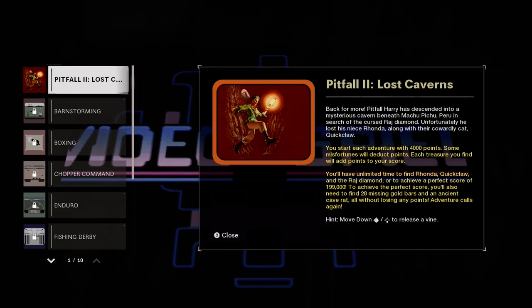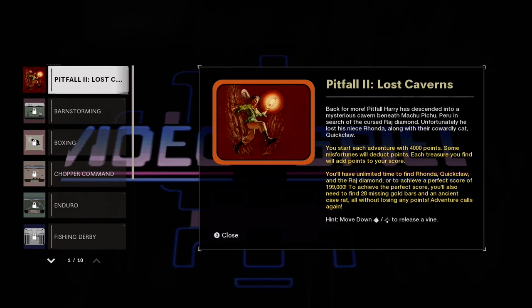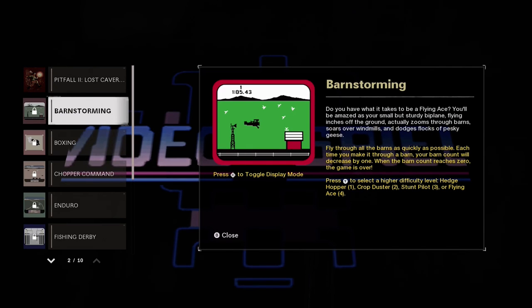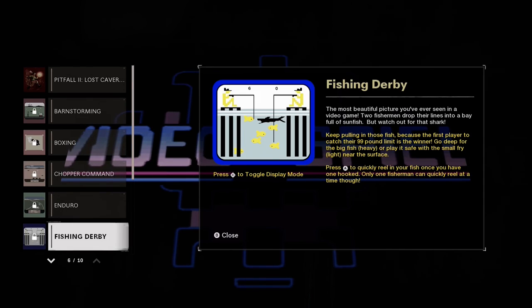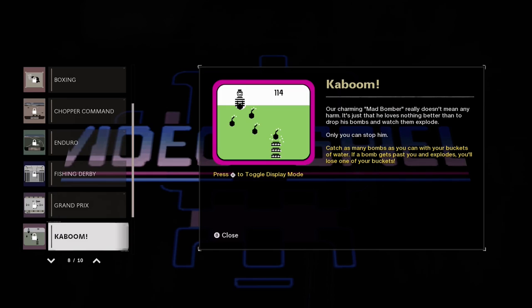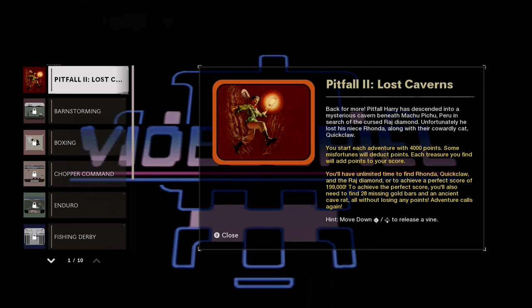We also have this arcade that lets you play these games. These are locked, so I'm imagining you have to progress in Pitfall 2 in order to unlock Barnstorming, Boxing, Chopper, Enduro, Fishing Derby, Grand Prix, Kaboom, Pitfall, and River Raid. Once again, I am so damn clean.